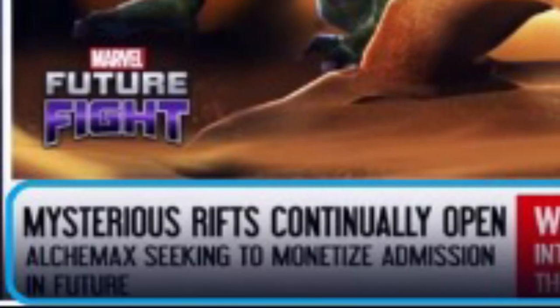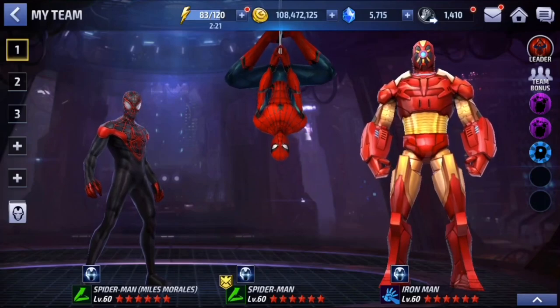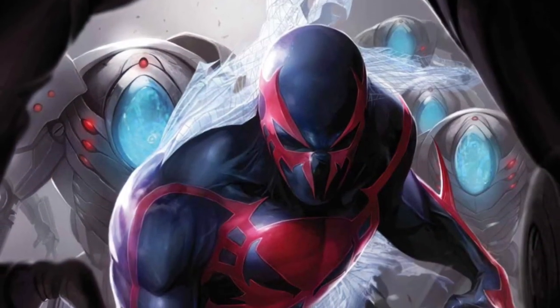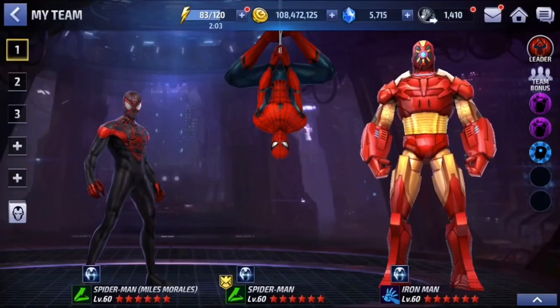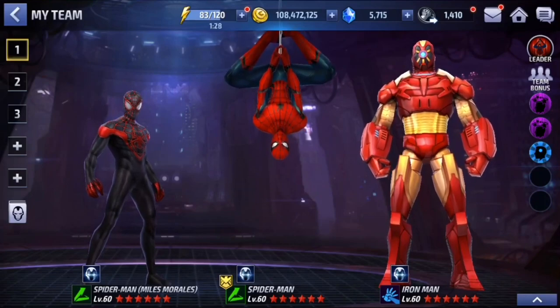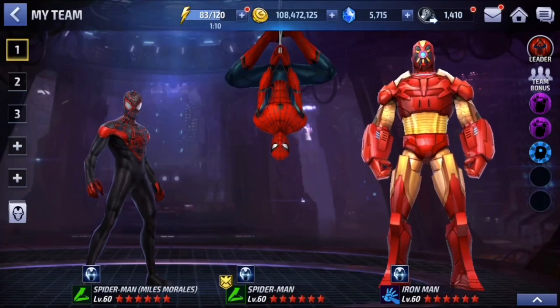I also saw the mention of Alchemax — that's a company from the Spider-Man 2099 universe, which is a completely different Spider-Man than Peter Parker. It's actually a Mexican guy named Miguel O'Hara, the first Latino Spider-Man. I heard people saying he might be a native Tier 2, but I don't see that happening. Although Miguel O'Hara is pretty dope and has more offensive capabilities than Peter Parker, he lacks one of Spider-Man's most powerful tools — the Spider-Sense. In all the comics I've read, I've never seen him exhibit any kind of Spider-Sense, so I don't think he's on par with Peter Parker.